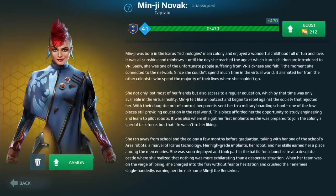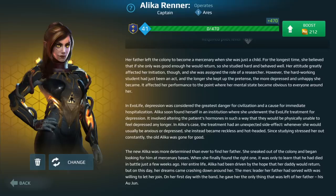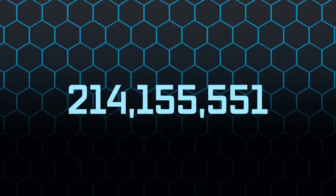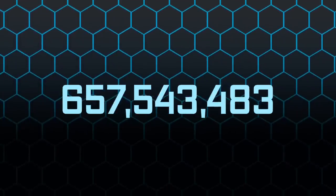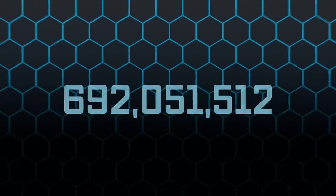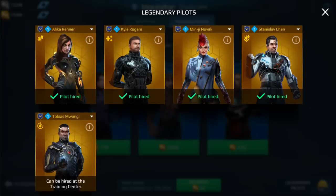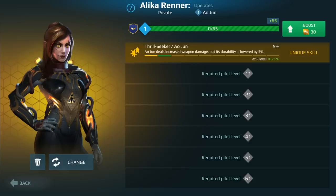All pilots have their own procedural stories uncovering something about the War Robots world. There are precisely 214,155,551 possible story combinations for regular pilots — the numbers may be made up, but you get the idea. Legendary pilots' names, faces, and biographies, however, are strictly predefined, and their skills are tied to their background and personality.